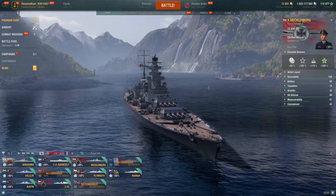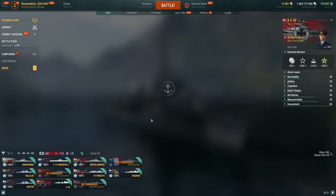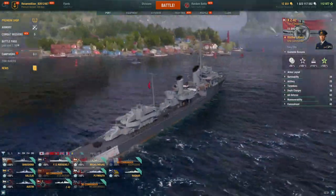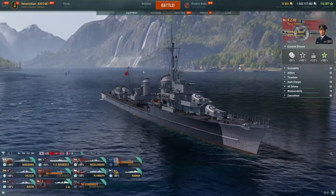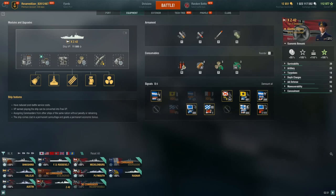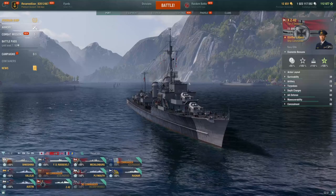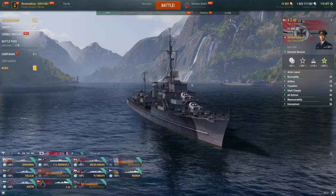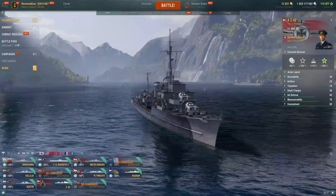The next recommended ship is actually the newest — the German Destroyer Z-42. She costs 27,000 steel. She is essentially a gunboat version of the Z-52, so if you liked how the Z-52 played, you'll most likely enjoy the Z-42's playstyle. She has a few differences, like a different smoke loadout and smaller caliber guns, but she can be very powerful when you play her correctly.